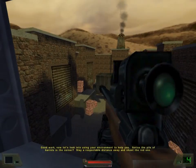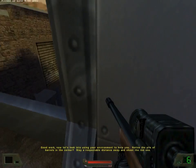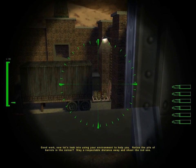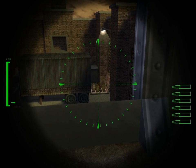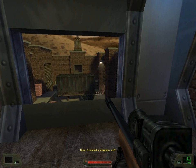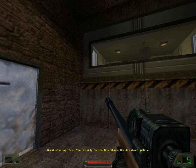Good work. Now let's look into using your environment to help you. Notice that pile of barrels in the corner? Stay a respectable distance away and shoot the red one. Nice fireworks display, eh? Great shooting, Tex. You're ready for the final phase — the downtown gallery.